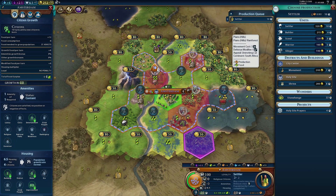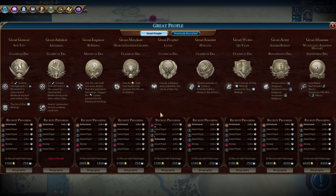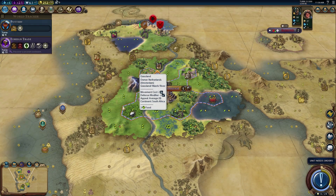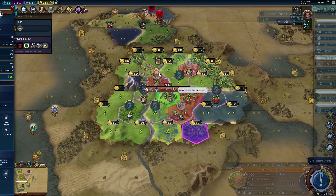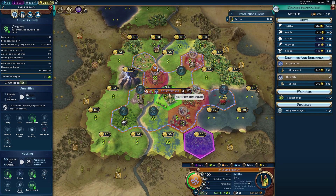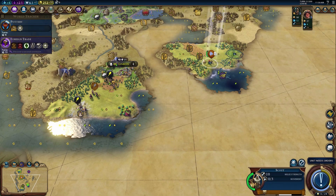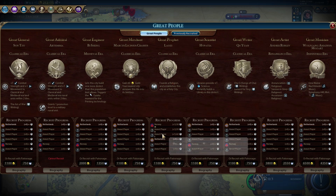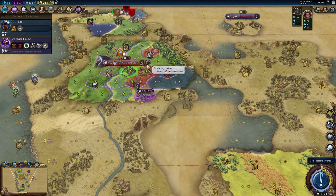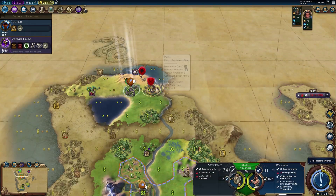We have to get the settler up. I really want that shrine. We could buy the shrine — but it doesn't look like we're going to get a religion. All the other civs are at plus one faith production, so we'd almost have to buy the shrine. But if we buy the shrine we can't buy a warrior. This is definitely a little awkward.